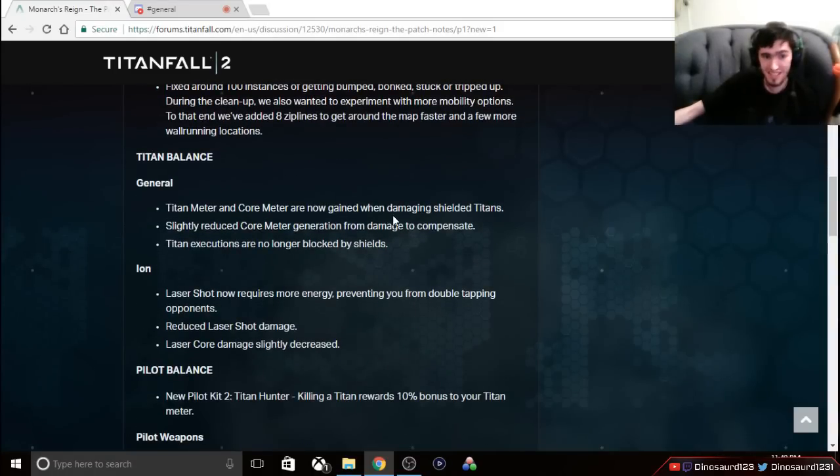Now into the Titan balances, which is where I get really excited. Titan Meter and Core Meter are now gained when damaging shielded Titans. This will keep Monarch's shielding ability from being overpowered and keep it in check, so you'll be able to farm Core off overshields. It also makes punishing batteries much easier. Slightly reduced Core Meter generation from damage compensates for this, so you're going to gain Core maybe 10–30% slower than normal — similar to the last nerf.